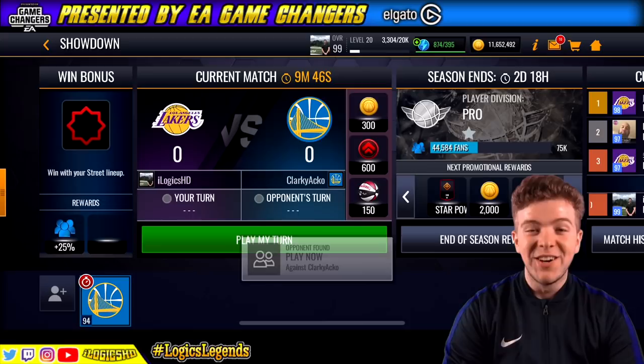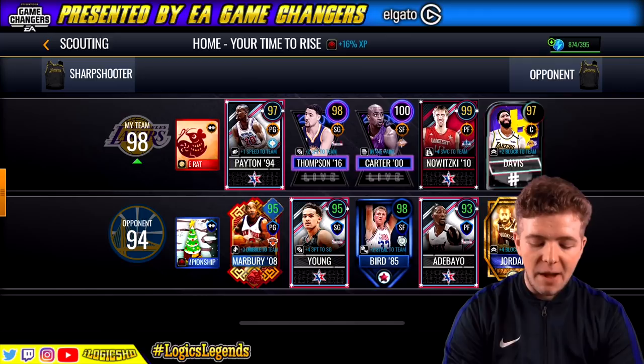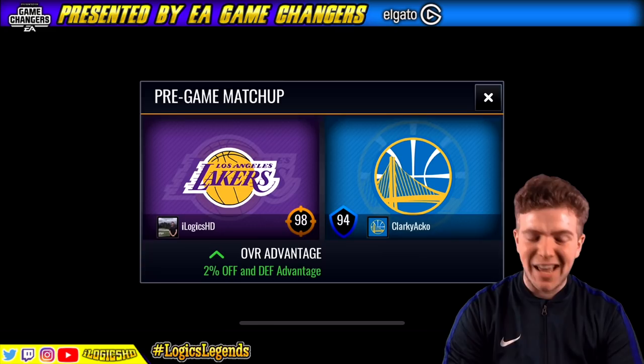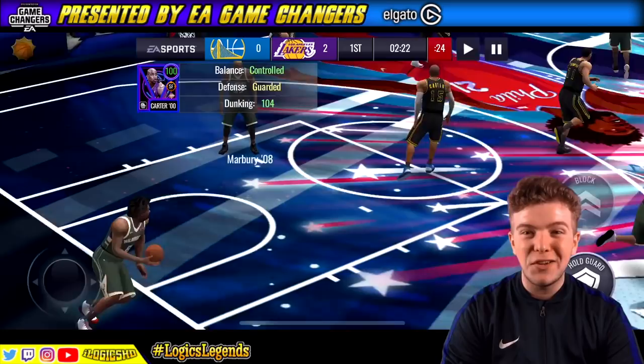Okay people, so we're back. I don't know what happened with the server maintenance, but we've switched it up — we've got the new camera angle as well. It's been a bit of a weird one. As you can see we've got a 94 overall team. Let's see what Mr. Carter can do — we've got the new jersey on as well. New camera angle, new jersey. Straight away from the offset — dunk him, smash him.